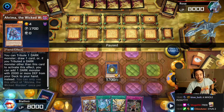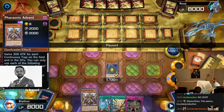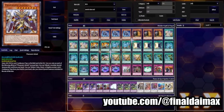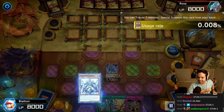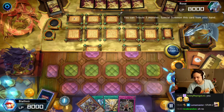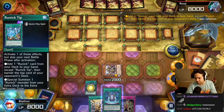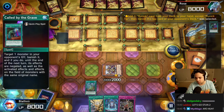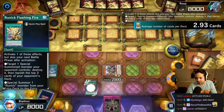Stun 2! It's stun 2! Veronic Advent tribute summon, then we go runic tip — add Fountain. Now we get to go Flashing Fire to special summon, activate Runic Fountain, activate Flashing Fire, special summon.